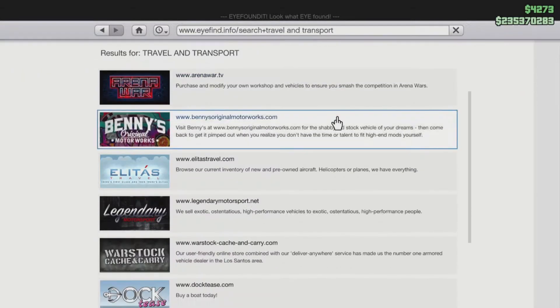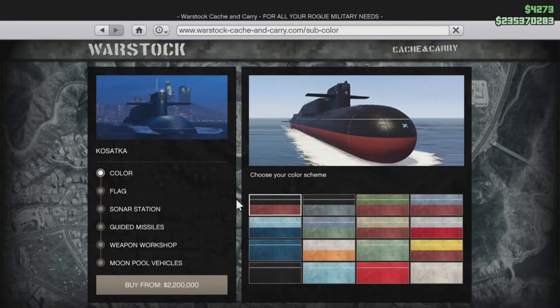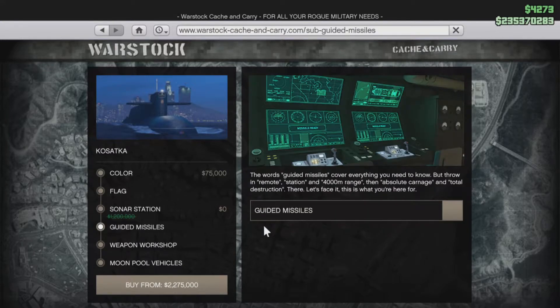Go through there and watch the cutscene. After that, go out and then go on the internet, go on Warstock — as you can see there it won't have a padlock there anymore. This is where you get the submarine. You don't need the sonar station yet, that's just a bonus. You can get it for free there — it might be through Amazon Prime, but I could be wrong on that.